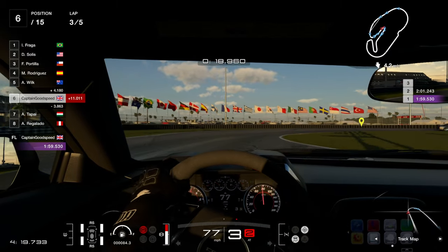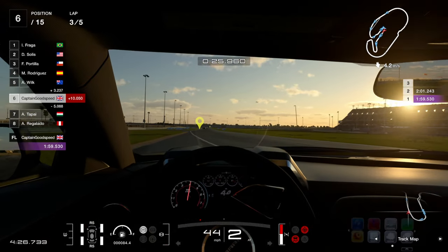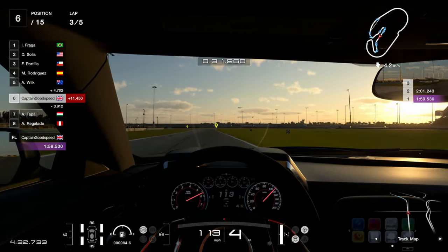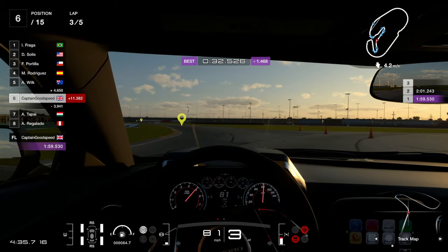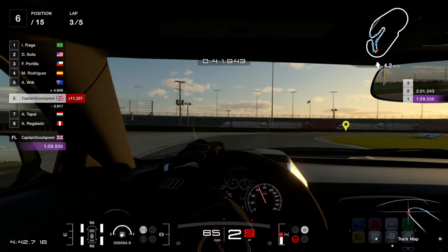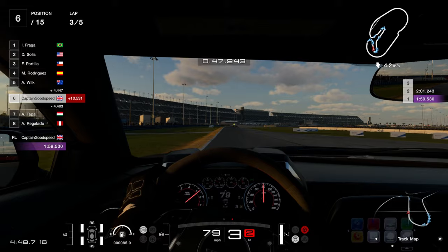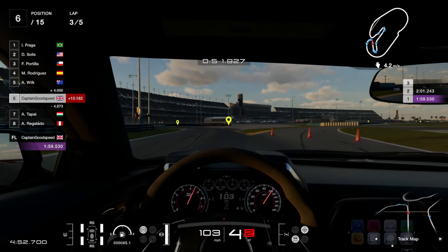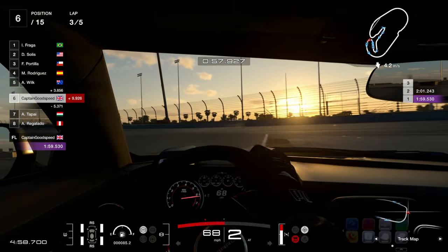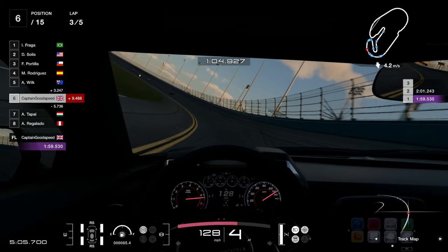Lost her through there though. Run a little bit wide there. We've got Wilk ahead of us, then Rodriguez, Portilla in third at the moment, Frager leading the way. 11.6 seconds behind Frager, which is quite a lot to make up in two laps. I think we are very much capable of it though. Three seconds quicker on this lap than our previous best.